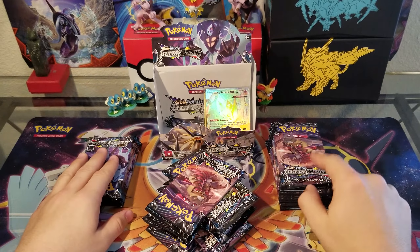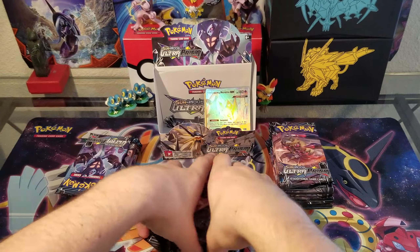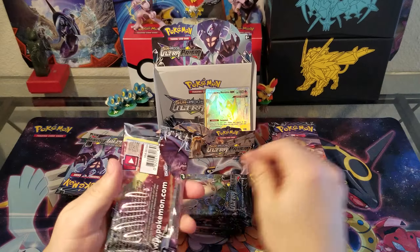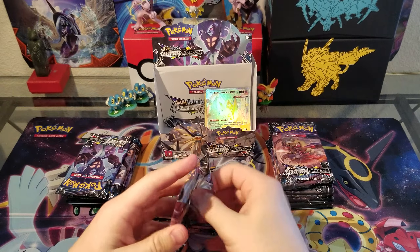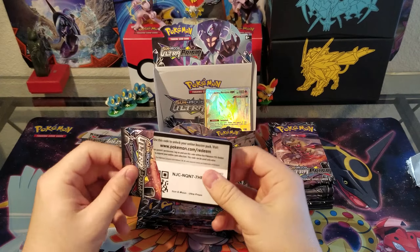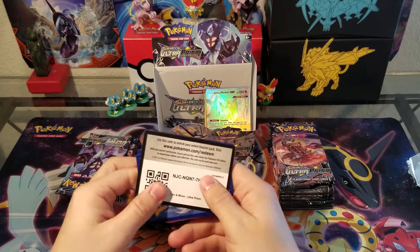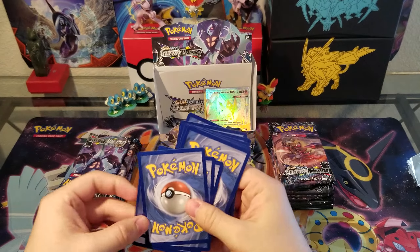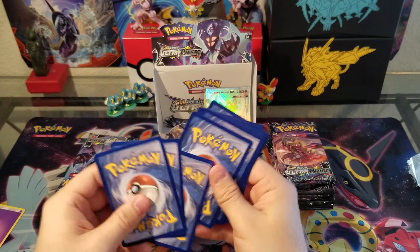We are going to have to start taking more from this side. Let's start off with a Giratina. Hopefully Giratina will do us a favor and get us that gold card. Our Secret Rare Silvally. There's your code. Toss that to the side. It's going to be fire. Psychic — it's always psychic whenever I guess.